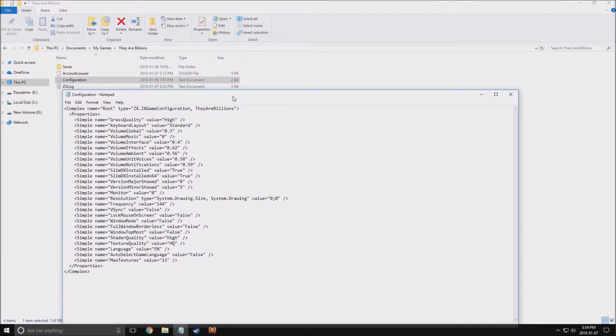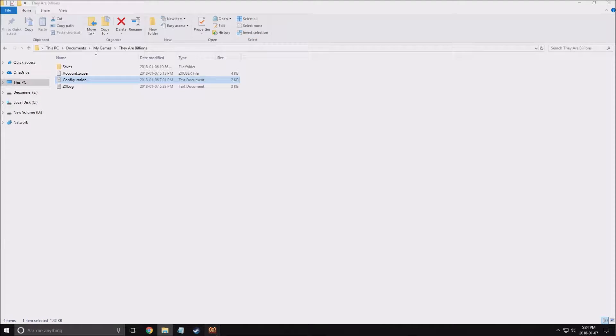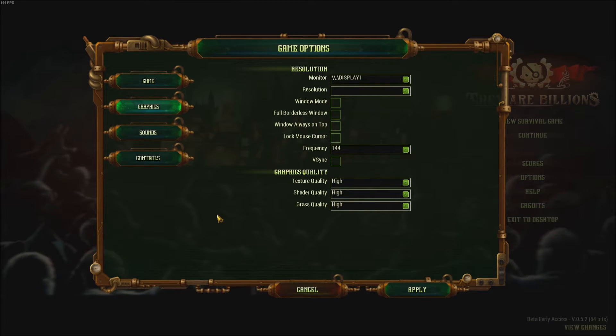The second question I received: where is the config file? The config file is in Documents > My Games > DR Billion. It's a small text file — nothing new compared to the settings inside the game. You have three graphic options: resolution, V-sync, and your arts. That's about it, but I will show you in the game what to change because this one is not very user-friendly.